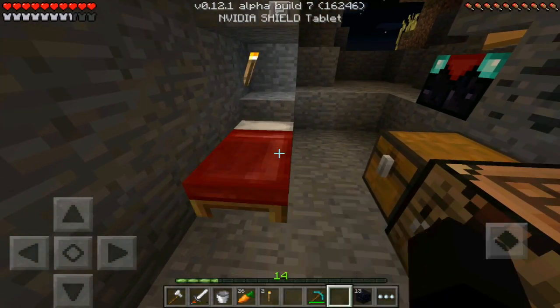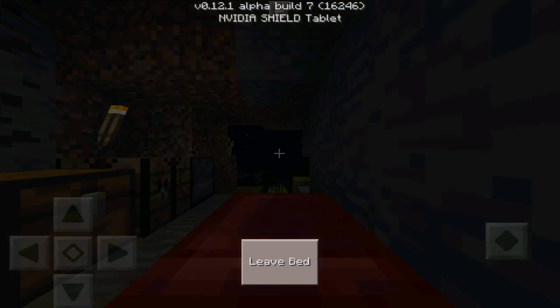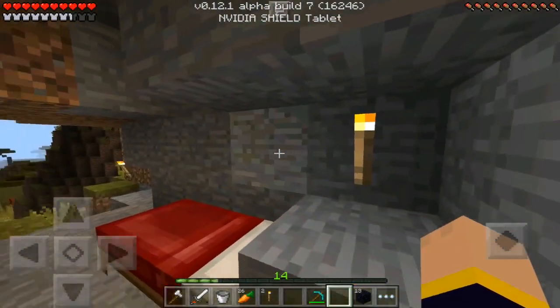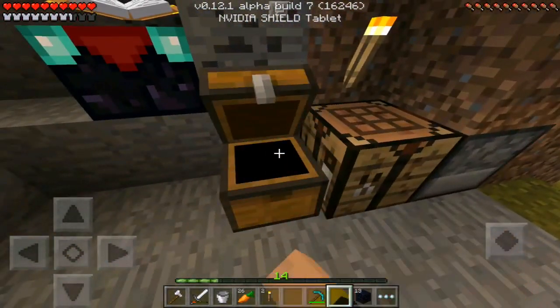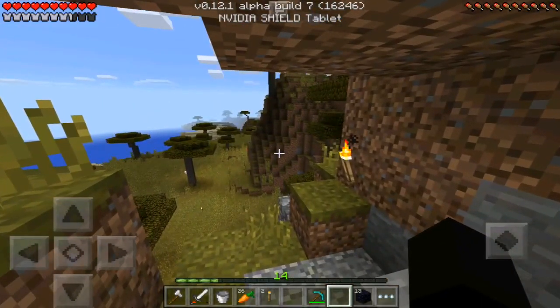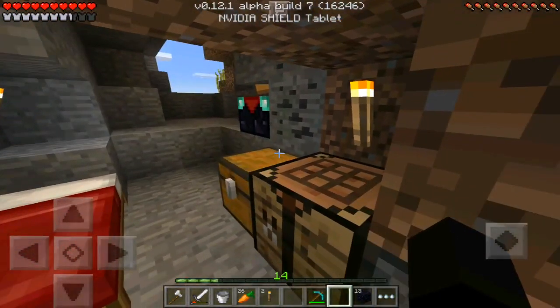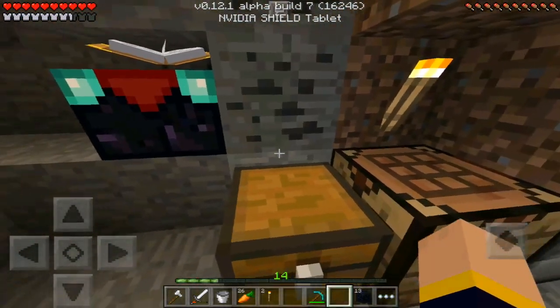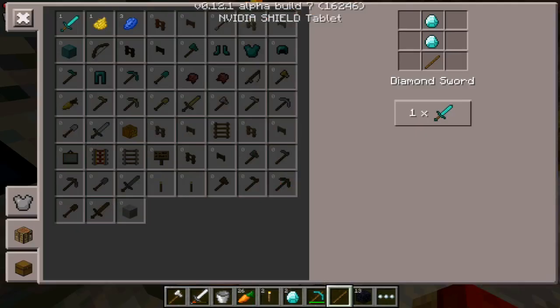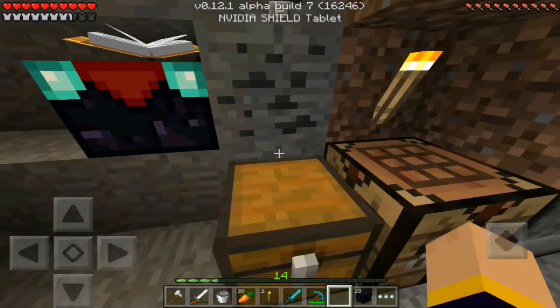We could actually enchant something right now! We went to sleep first. We don't actually have a diamond sword — I thought we did. We crafted a diamond pickaxe and were going to craft the diamond sword later after getting the enchantment table. So let's grab two diamonds and a stick and craft a diamond sword! Very late in the episode I know, but we have a diamond sword now.